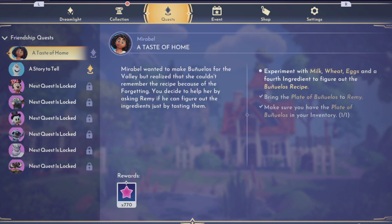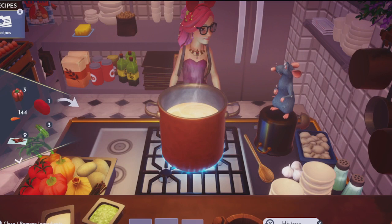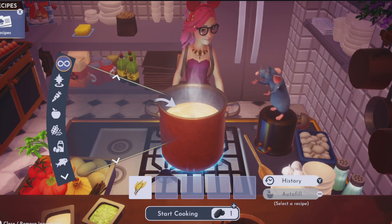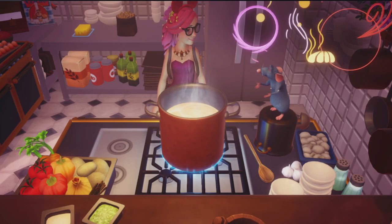We are going to use milk, wheat, eggs, and a fourth ingredient to figure out how to make this recipe. Now, making recipes can always be super tricky, and if you've been following my channel you know that I don't like cooking in any game. But anyway, we need wheat, we need milk, we need eggs, and we need cheese. This is the recipe we are going to use to make our super secret recipe for Mirabel.